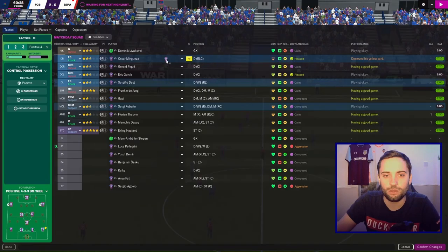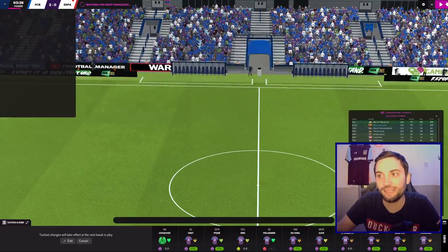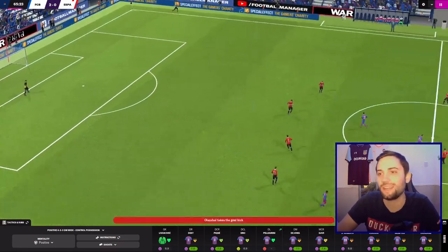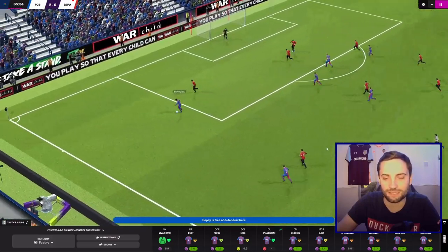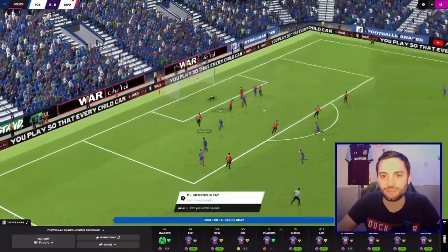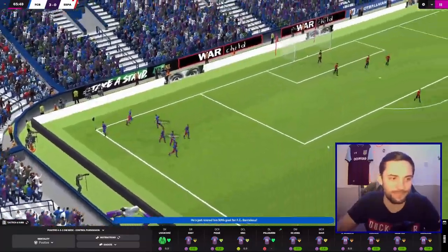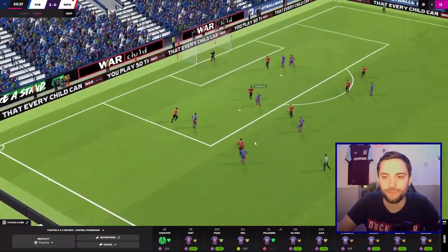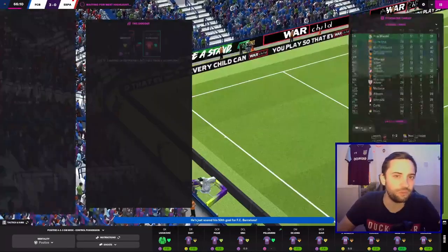There's an hour gone, let's make some subs. We're going to take Mingeza off and bring Dest over to that side, put Pellegrini in on the left back, because Mingeza looks like he's about to pass out. Haaland again not performing — I've not been particularly impressed with him to be honest. He's only scored like six for us, and one of them was in a hat-trick in one game, so he's not been as ruthless as people have said. Memphis with his 18th of the season puts it in — he is a good forward for me. So maybe I just shouldn't have signed Haaland. If Haaland had scored that goal against Tottenham, maybe the game would have changed and maybe we wouldn't have been knocked out. But we were.